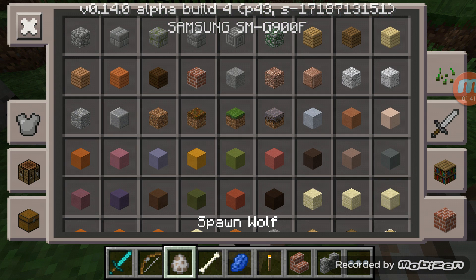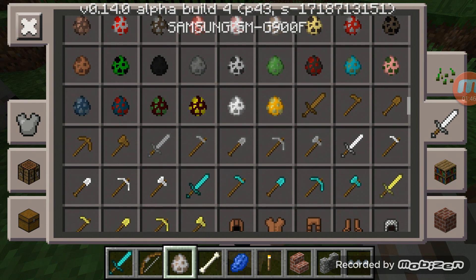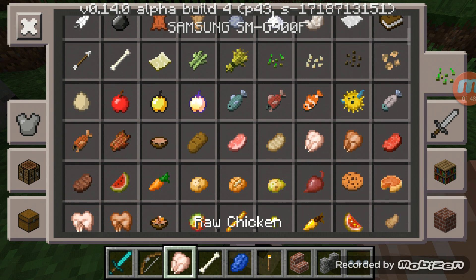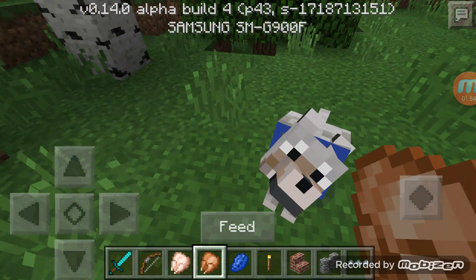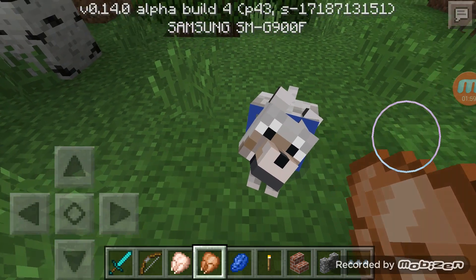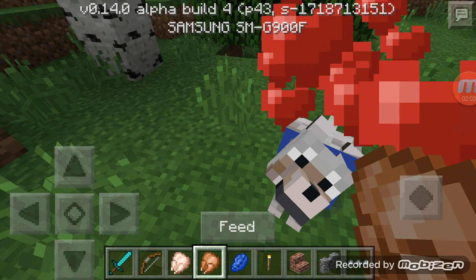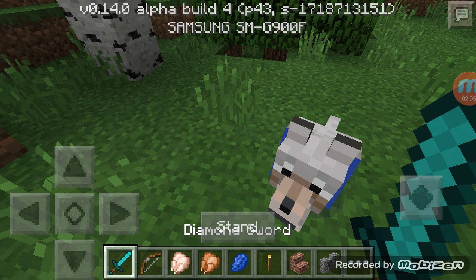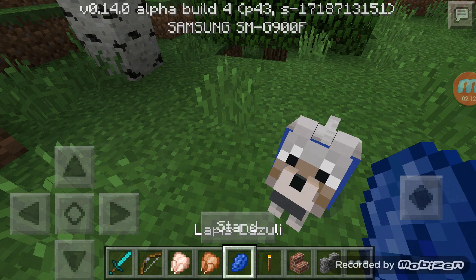Now, how to feed him — you need raw chicken or cooked chicken. I mostly pick cooked chicken. There is also some other food you can give him but I'm not sure what it is, so I just use raw chicken. You can feed him and hearts appear. If you use a diamond you can stand him up, but without it you can't.